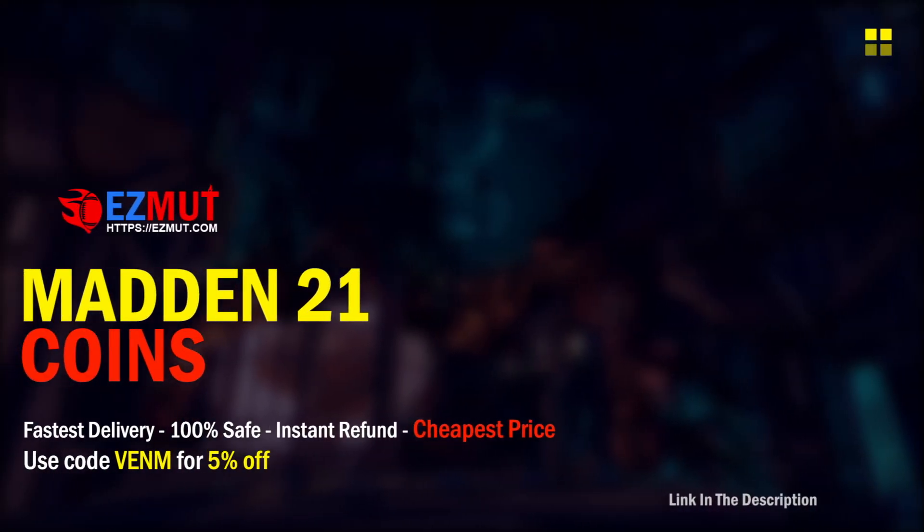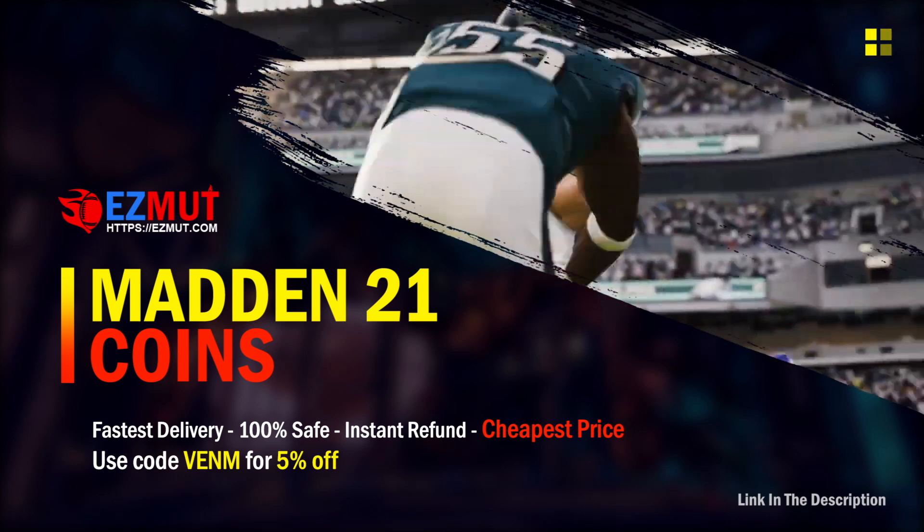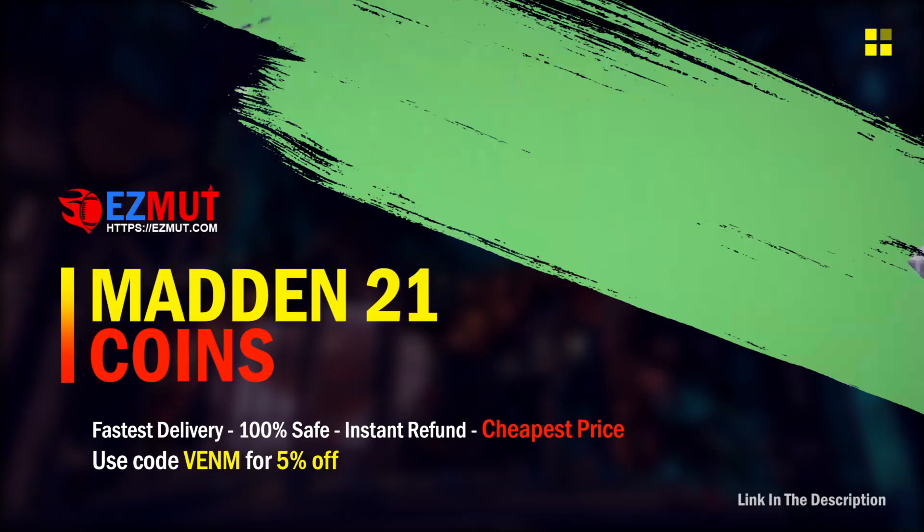For fast, cheap, and reliable Madden 21 Ultimate Team coins, make sure you guys go check out my sponsor EZMUT. Use code Venom at checkout for 5% off.